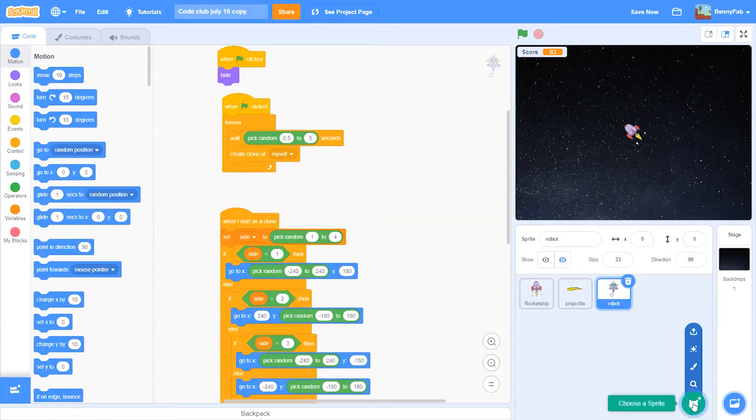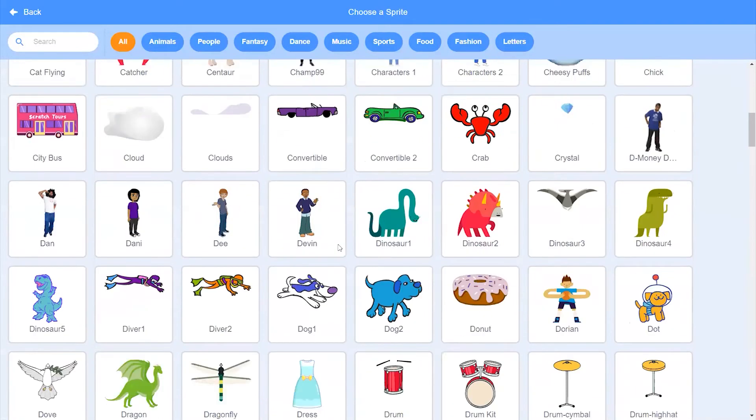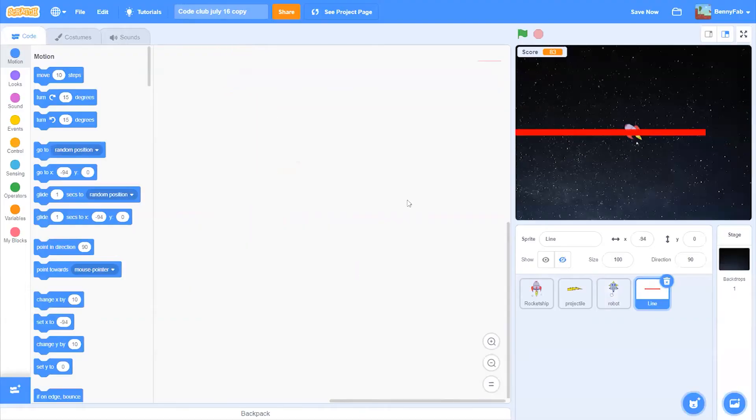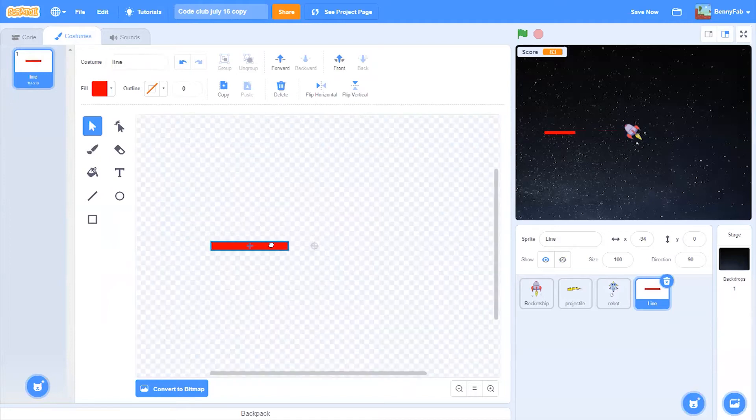First things first, let's go and create a new projectile. Let's go with something simple — a little red line — and I'll just change it to be a little bit smaller and a lot shorter.